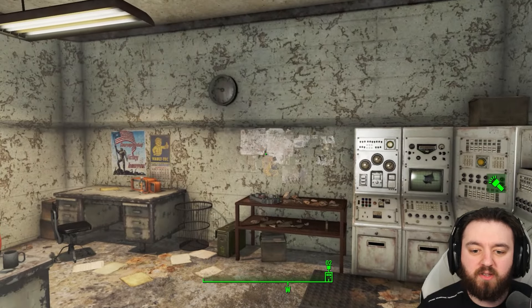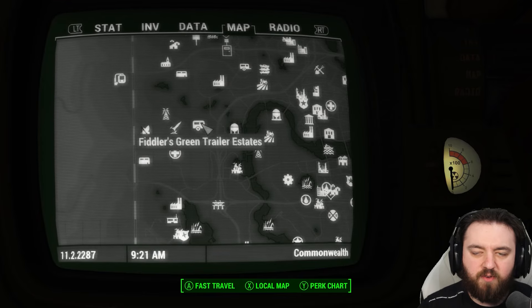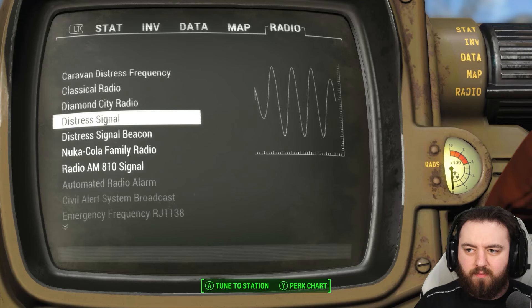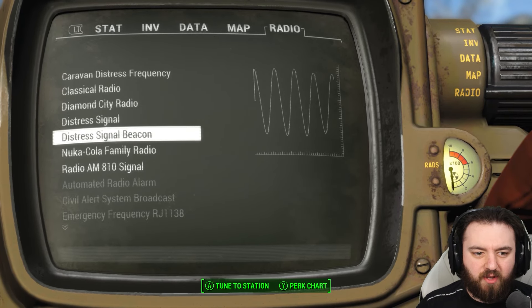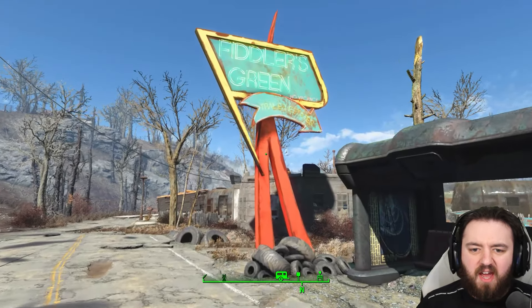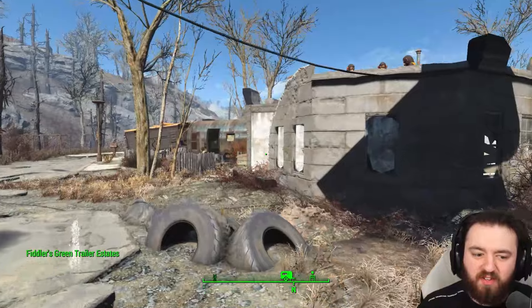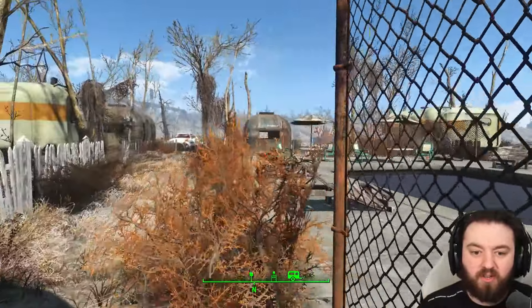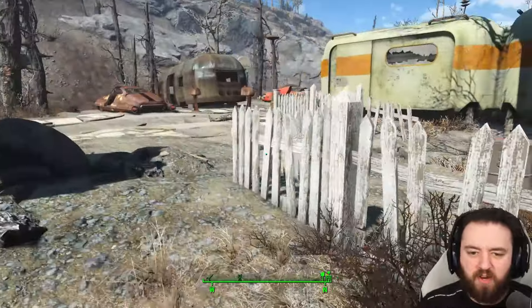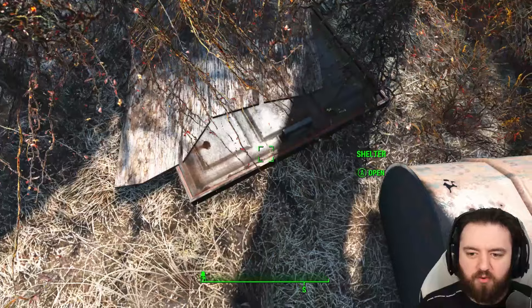Turning off the ham radio will disable the signal. Now our last destination is Fiddler's Green. The last signal is just the distress signal, not the beacon. When you have a listen, a guy is basically detailing that he's trapped in a bunker in Fiddler's Green. He says there are some ghoulies outside and obviously he's not able to leave. When you arrive here, yes there are ghoulies — loads in fact. The bunker itself is located right over here underneath some wood.